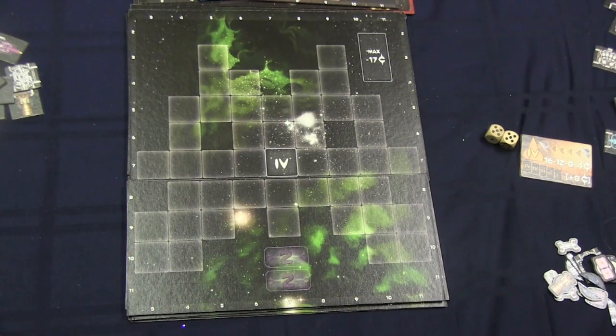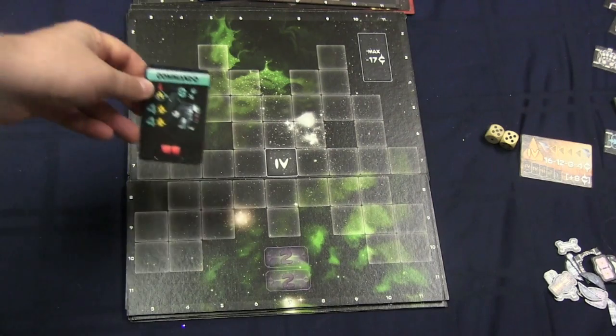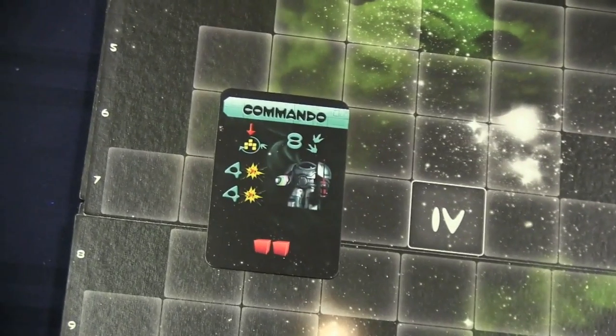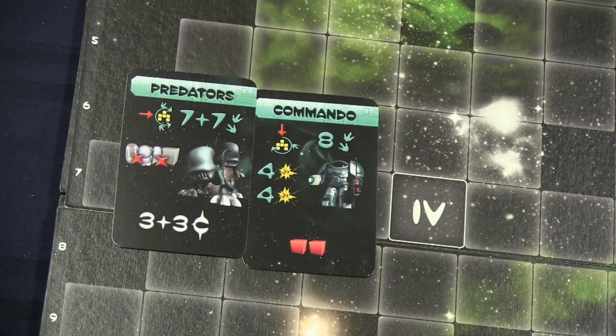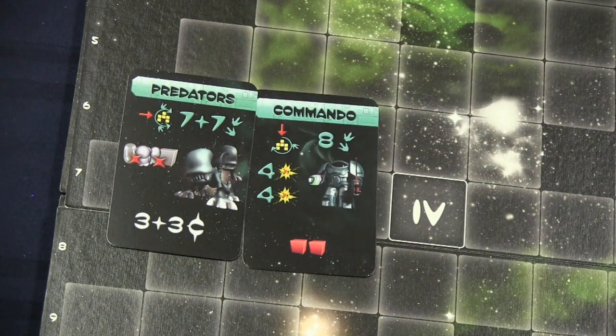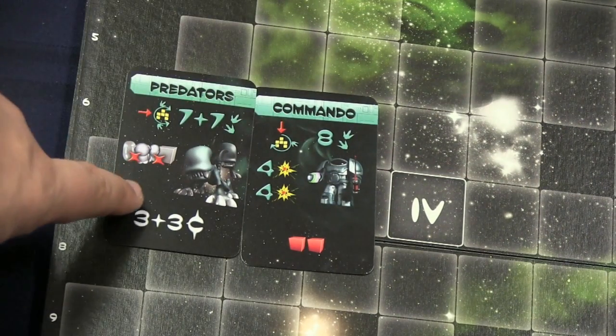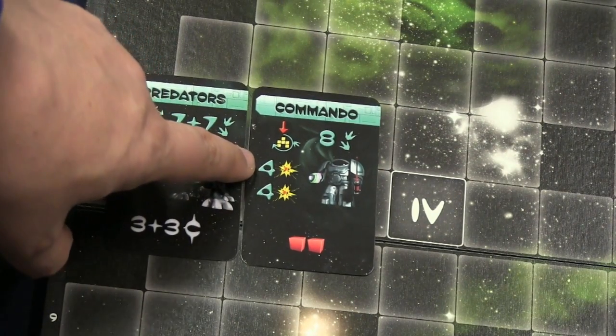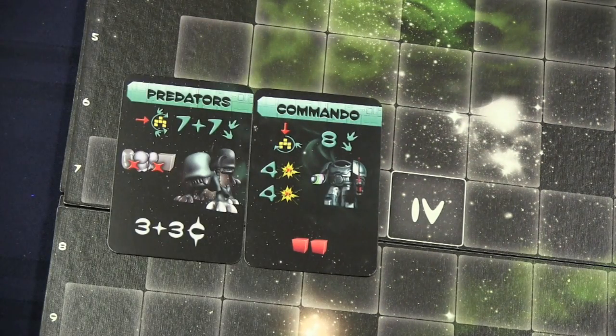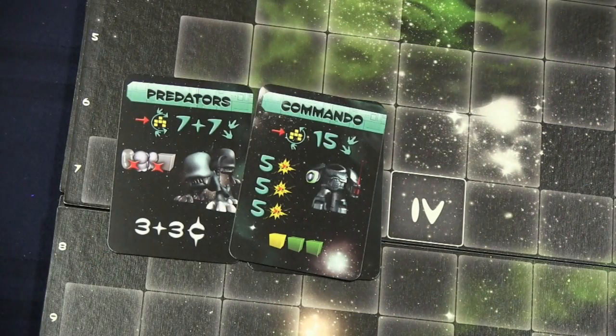This expansion adds another card deck, and the focal point of the expansion is intruders. There are different kinds — predators and commandos. When intruders come on your ship, they hit a random spot like a meteor or shot, land on the ship, and start moving either always left or always right. Predators eat all humans, aliens, goods, and batteries. Commandos move four spaces and then explode whatever they land on. Each commando is different — this one goes five, five, five.